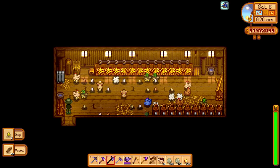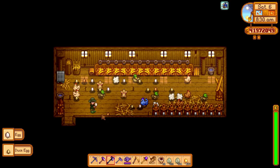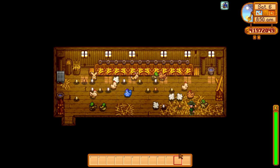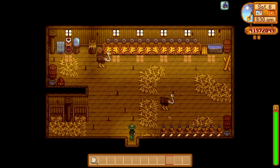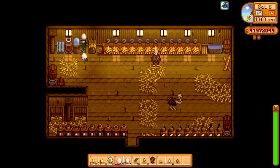Let me chop down some of these trees to access the coop. I've got a blue chicken in here — kind of cute — but I need mayonnaise machines. I'm actually going to get them out of this coop. I could fill this out with dinosaurs — dinosaur mayonnaise is quite valuable too. I haven't got the auto petter or auto grabber in here so I have to manually do everything. My plan today is to fill this barn out with more ostriches.